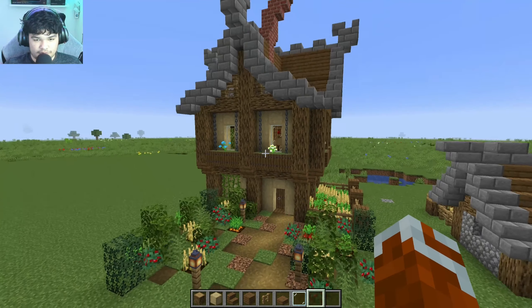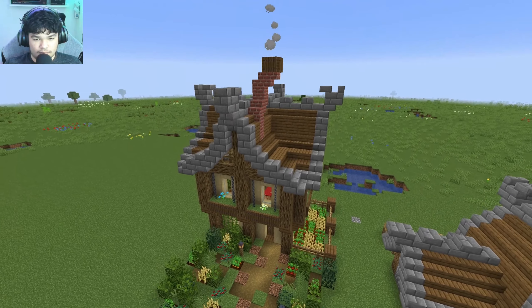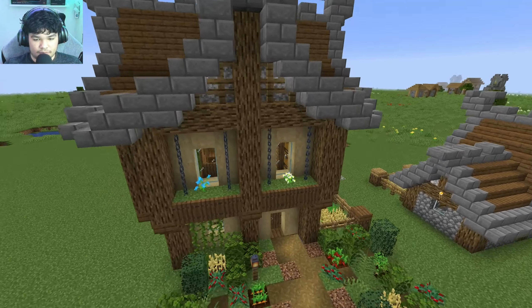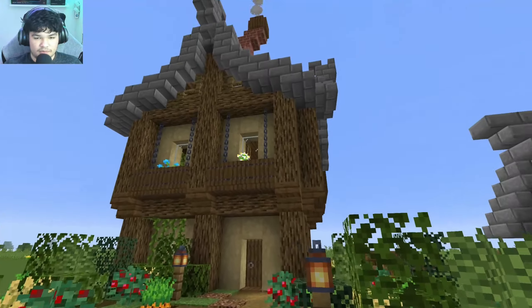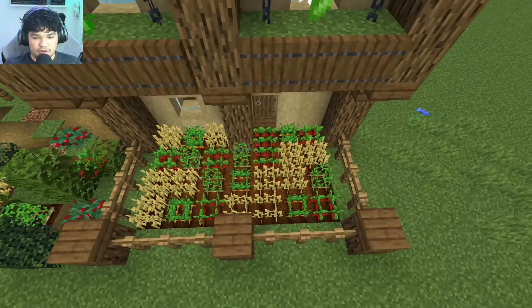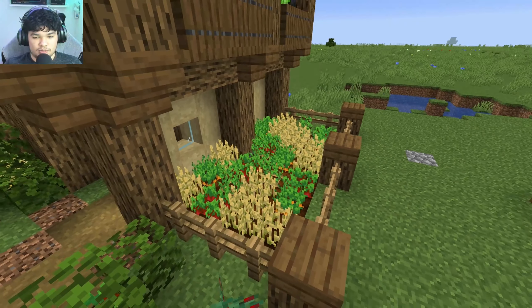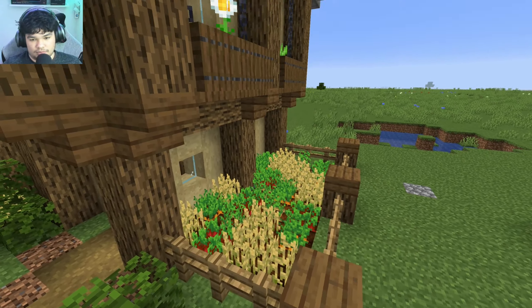Hello everyone, welcome back to another Minecraft tutorial. Today we're gonna build this house — it's like a starter house, but I'm not gonna call it a starter house. It has a small farm, you can put any farms in there. I just put everything in to look like there's more variety. This is the garden, like the front yard.